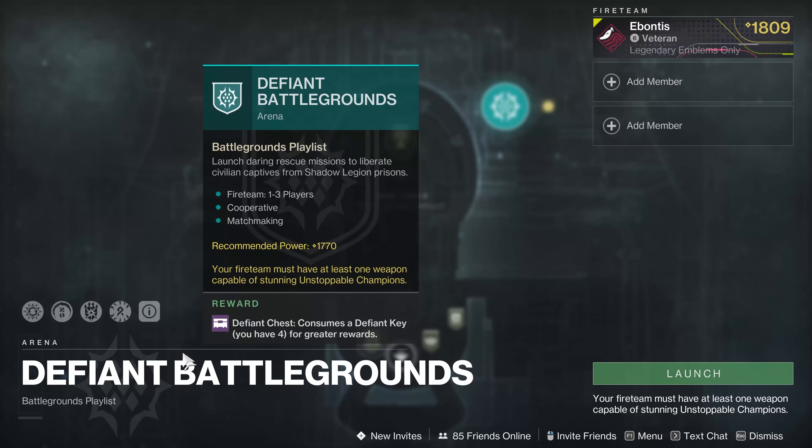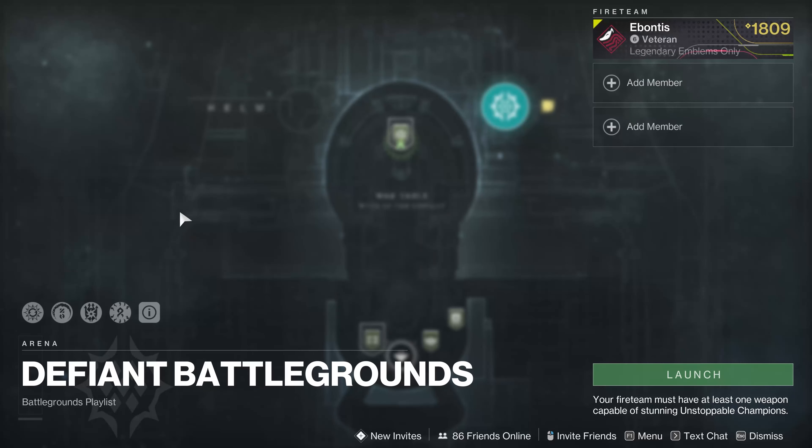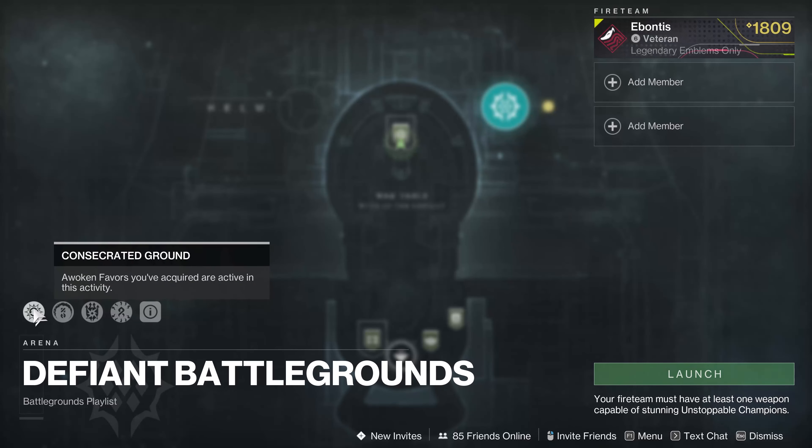You've got the Defiant Chest, which consumes a Defiant Key for greater rewards. You will get some rewards by finishing the activity, but if you spend a Defiant Key you'll get some extra rewards. Defiant Battlegrounds will typically have some type of Consecrated Ground, and Awoken Favors you've acquired are active in this activity — we'll cover what Favors are at the War Table.